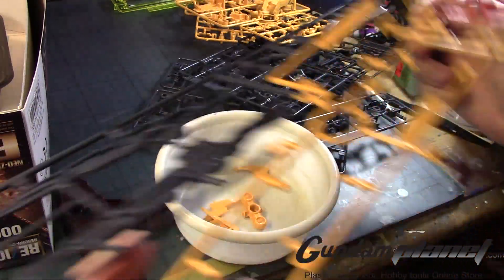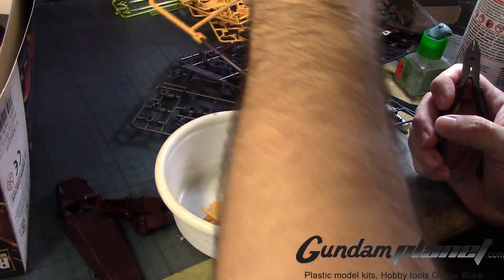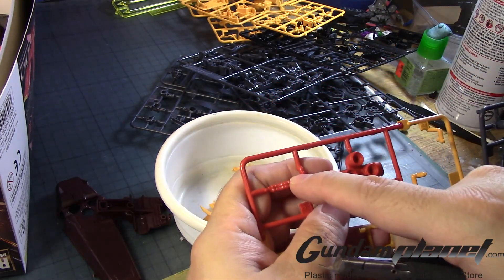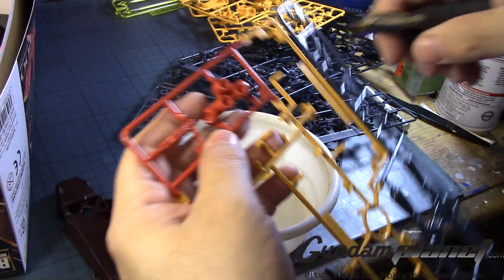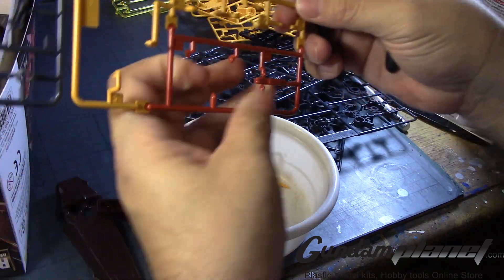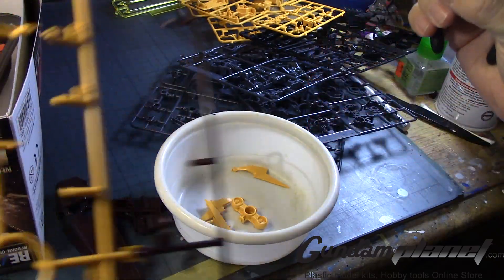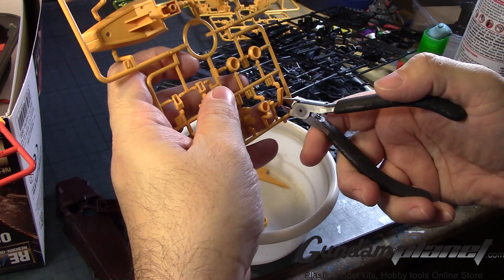I'm going to try to get all the yellow on this. I just finished putting all the orange-red colors. Since I know this part is white, I didn't actually see the image of that in the anime, so I'll put it together and make a decision whether to paint it red or do it exactly like in the anime. I'll probably leave this red since it's part of the weapon trim, and we'll discover other stuff during the course of this build.